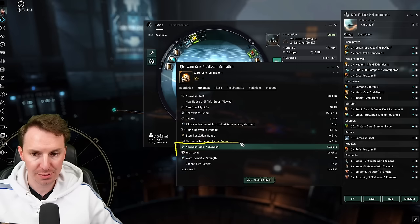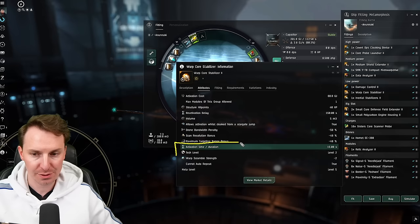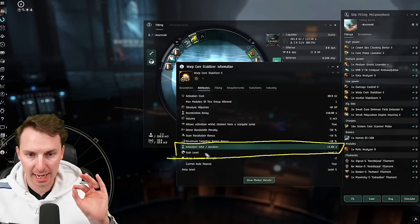The only other thing you should do is lock them up and throw your Hornet EC-300 drones on them. But if you get scrammed, activate your warp core defense stabilizer, align out, and warp out. Remember the warp core stab only lasts 15 seconds, so make sure when you use it you're ready to leave — and you can't use it again for another 150 seconds. So if you fat-finger the warp core stab, we'll see you back at Jita.